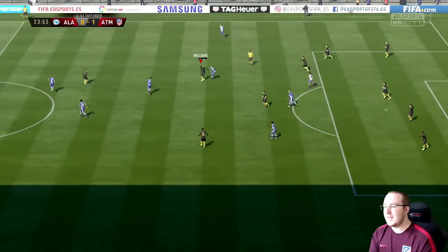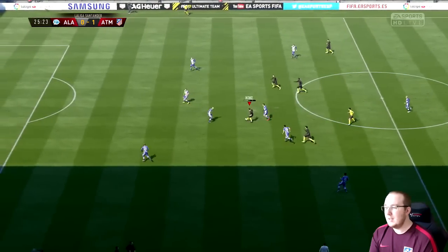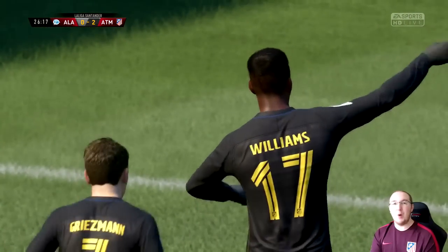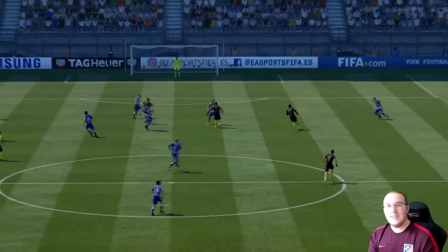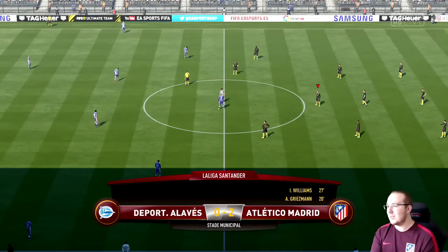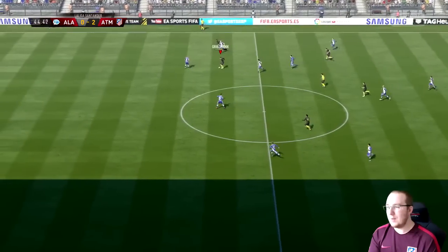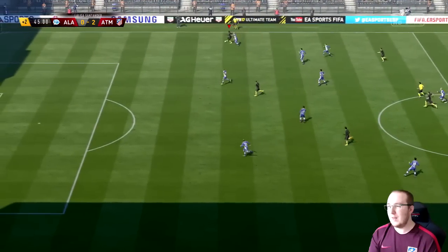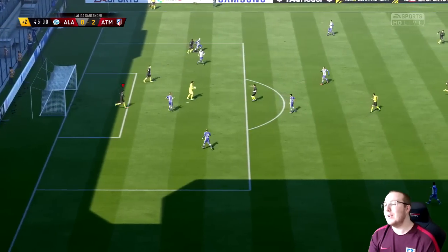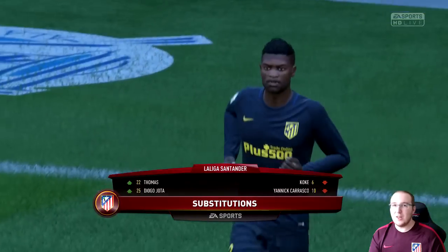They're on the attack - dangerous cross, Laporte deals with it. Godin with the automatic tackle of dreams - the computer did it for me! Now we get on the break with Carrasco, little one-two - I give it to Williams instead, I have a shot - oh my god, Williams has scored from outside the box! That is a stunning strike, a bounce just in front of the goalkeeper makes it so difficult to save. Two goal cushion - I think we're going to win this game. We go in at half time two nil up.